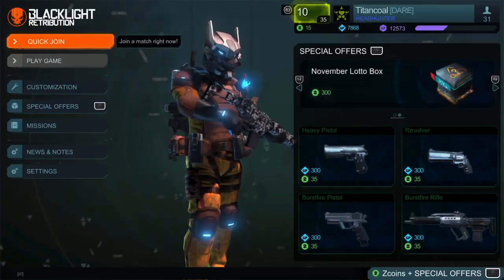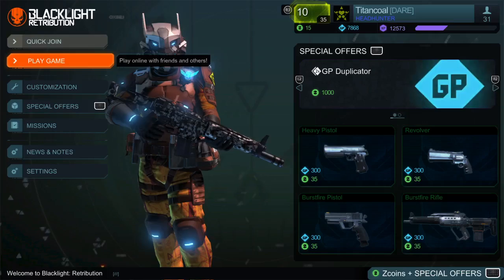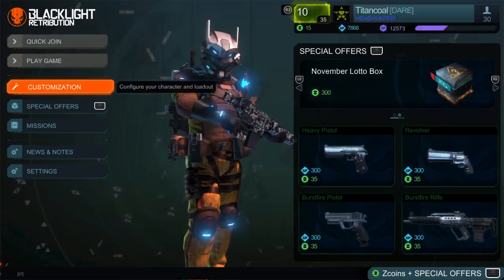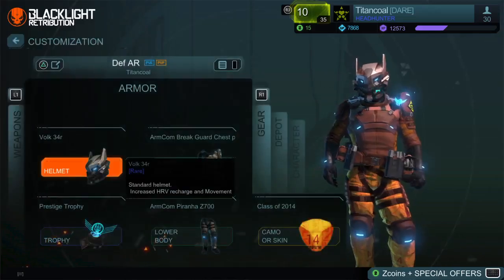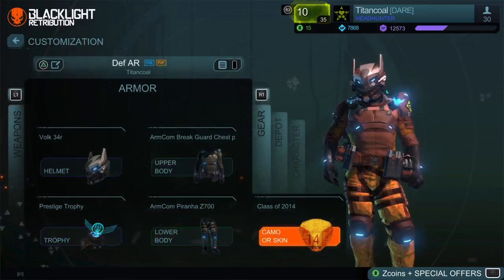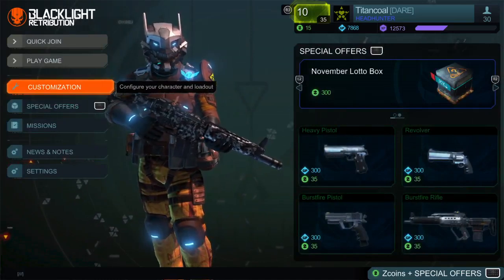What's up guys, this is TitanCore here, and in today's video I'm going to show you guys a glitch. This is a free combo glitch for your gun on the PS4 Backline Retribution. There's also another glitch where you can get a free hero skin, but I think this is known by everyone, so I can show you still. Let's get into the video.